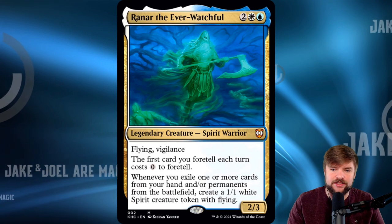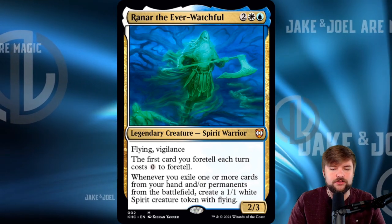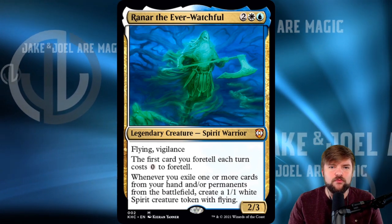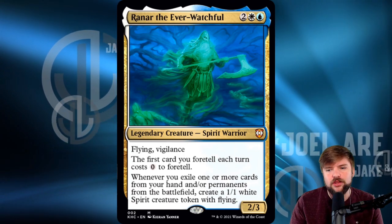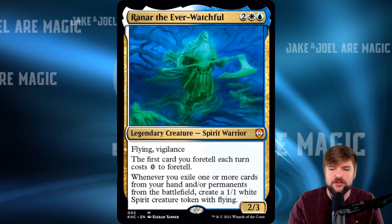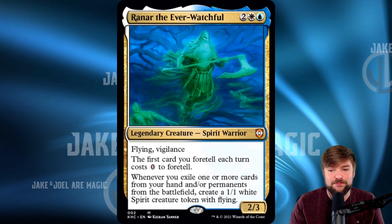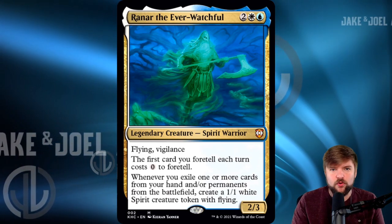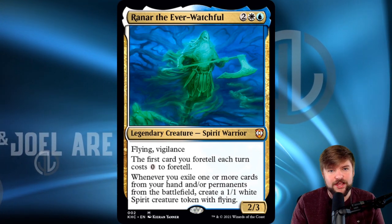That other piece of text: whenever you exile one or more cards from your hand and/or permanents from the battlefield, create a 1/1 white Spirit creature token with flying. So we've got two different ways to approach this — we can lean heavily into foretell, or we can work on blinking permanents from the battlefield or exiling cards from our hand to take advantage of that 1/1 Spirit token generator. Being a Spirit Warrior, we've also got two relevant creature types for a possible tribal deck.